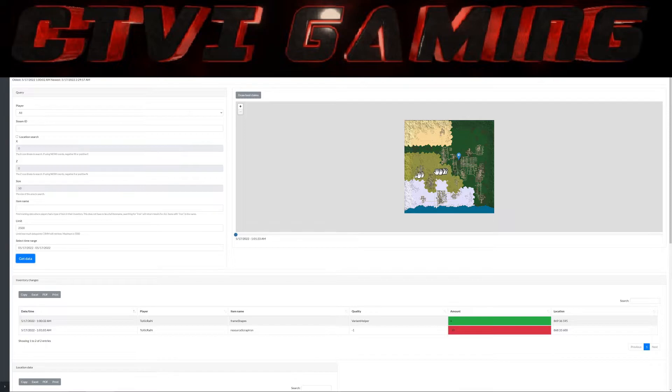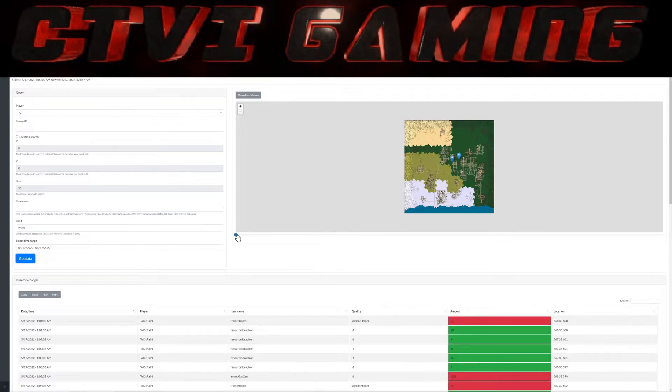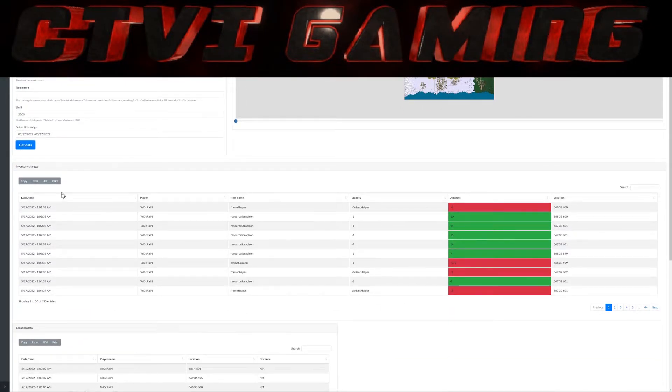I can put my mouse over a point and it will tell me which player — give me the name of which player. Down here I've got inventory changes, which shows me what is coming in and out of the player's inventory. I get the time, the player name, the item, and the quantity. Reds and negatives are stuff going out; greens and positives are stuff coming in. It also gives me the exact coordinates, and I can export this data to Excel or PDF, or search for a specific item or player.